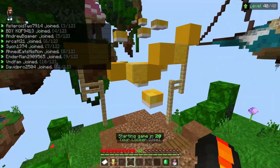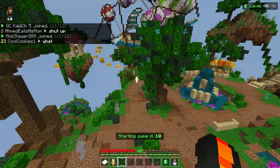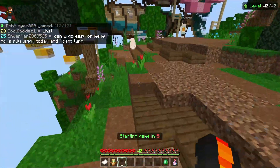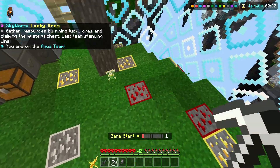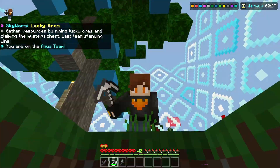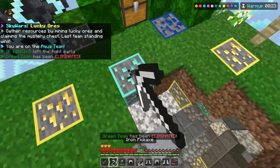I decided to give the hotbar and hearts a bit more of a PvP look. I'm just going to showcase this pack real quick — the download link is in the description, so if you really want this pack go down there and get it. As you can see, these are the highlighted ores; nothing much has changed but it still has that good PvP vibe.